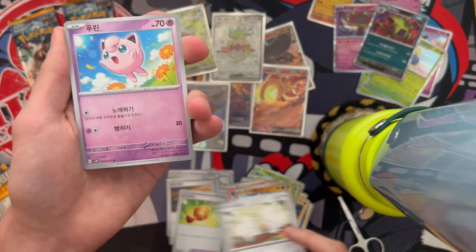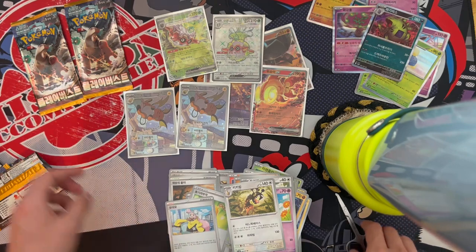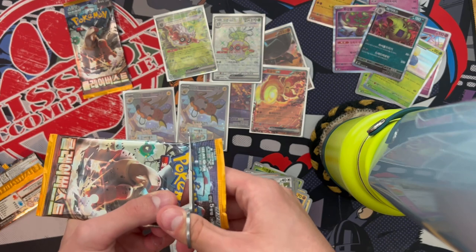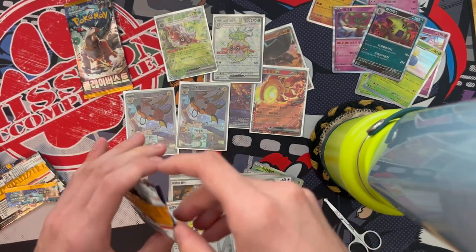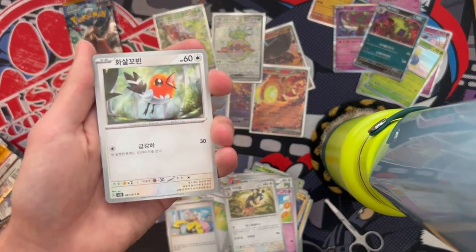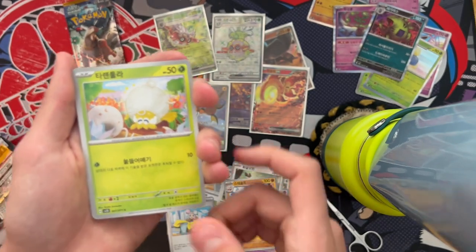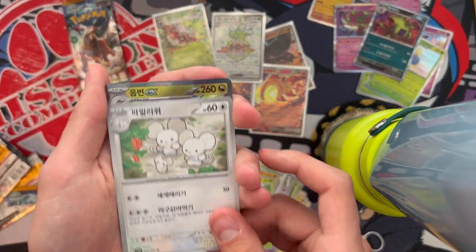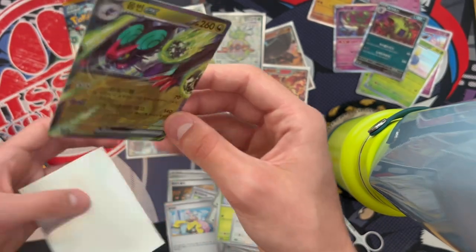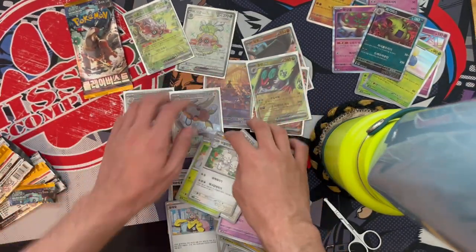Next pack: Tandem Mice, Jigglypuff, Girafarig, and another trainer — I'm getting taunted. It's like the box is saying 'you wanted the money card but here's a regular trainer.' Last pack before that one: Fletchling, Minecraft-looking thing, Maushold, and oh — Noivern EX! Not too bad, though I have it in English so it's a mid pull for me.